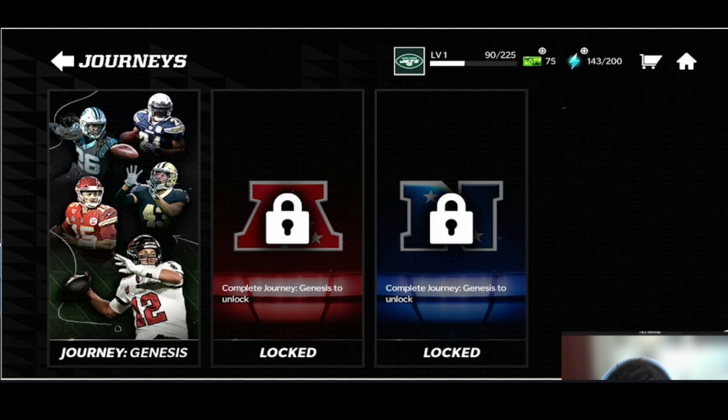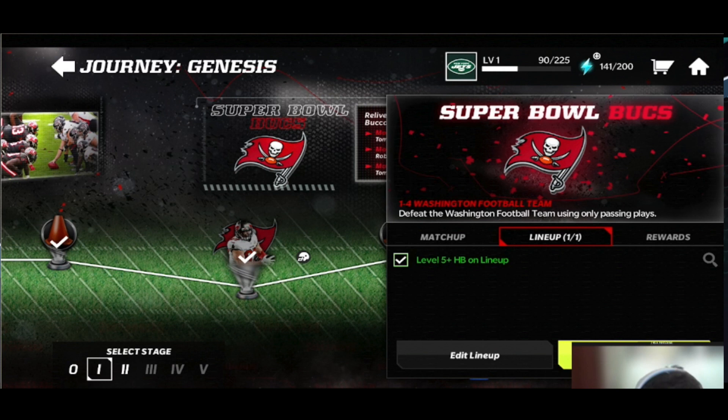It looks like Journey Genesis you have to complete to get AFC and NFC. Each journey is going to have five different stages, very similar to Master Series, and you're going to get a player after each stage. Stage zero is going to be a tutorial showing you how to play. You have to do some stuff in Journey to unlock different areas of the game — maybe complete a stage to unlock arena or leagues. I would argue that Journey is the backbone of the game this season; they're really trying to paint that picture even more than last year.